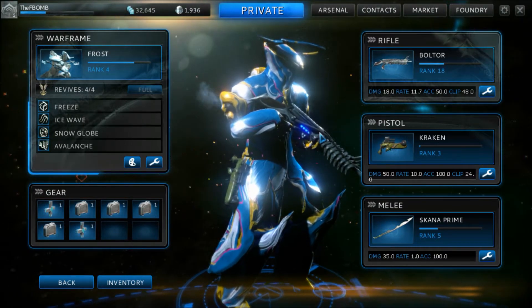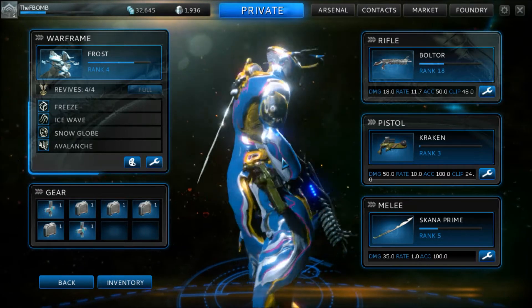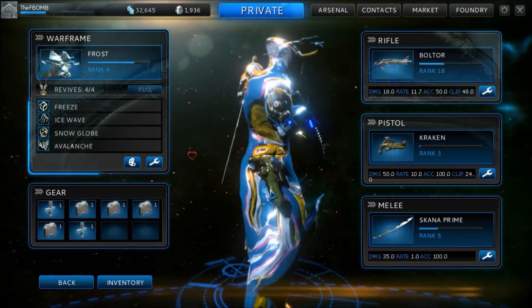Here I have four mods on my Boltor. Here I have one mod on my Warframe, on his elbow. My sword has two mods — my Skana Prime. My pistol, at least for the Kraken, I'm having trouble seeing where it is.